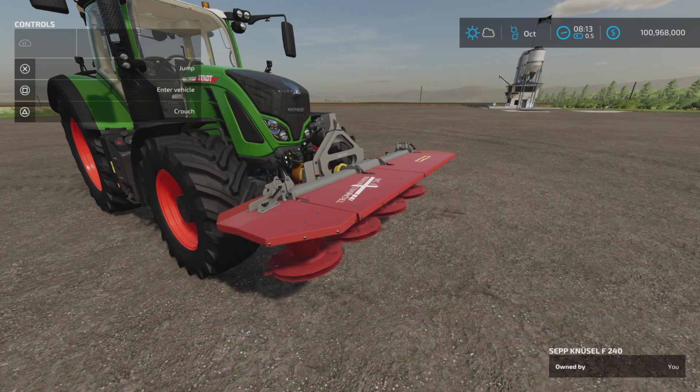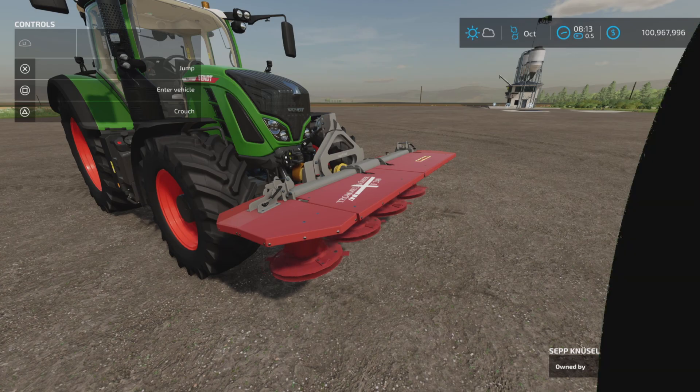A nice little mower — that's the Sep Nusel F240 by Bailey, 1.17 megabytes to download. Three slots on console. Thank you all for watching, I'm Loony Farm Guy, and remember it's only a game — till next time, bye for now.